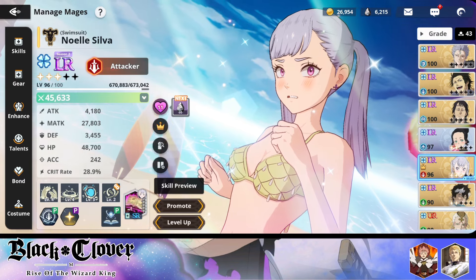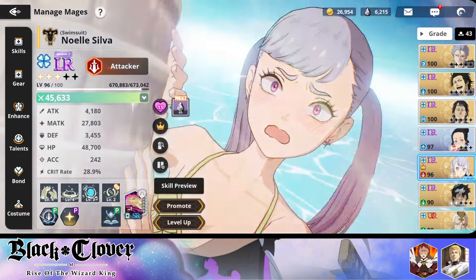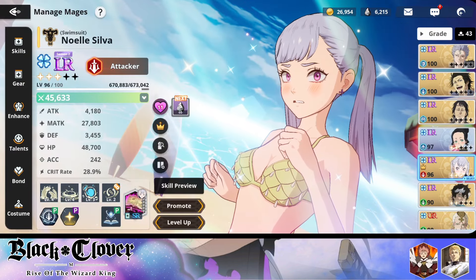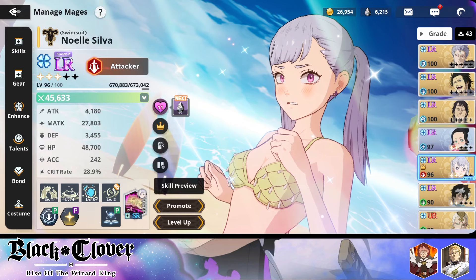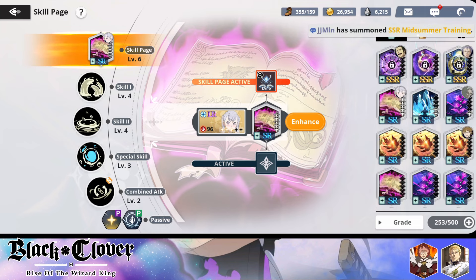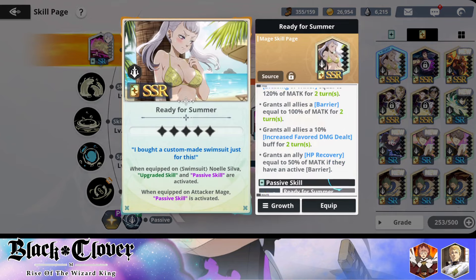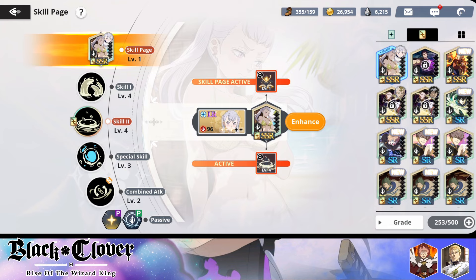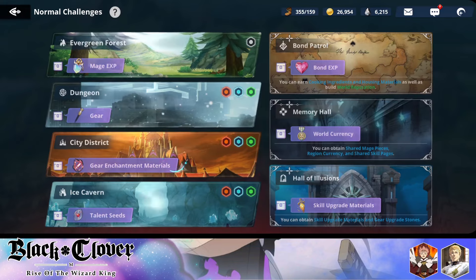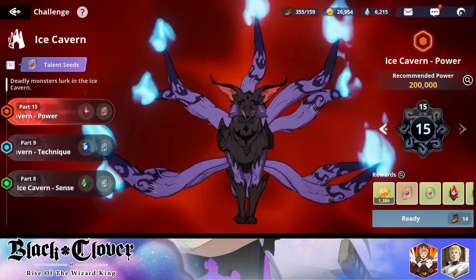This is my current build for Noelle, and in terms of power she is the highest-ranking character — the most powered-up character on my account. I did manage to pull a skill page from summoning which I want to use, but I lose a bit of power if I equip it. We'll just leave it in for now. She is my main DPS right now.